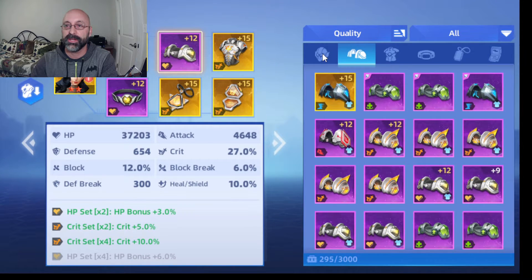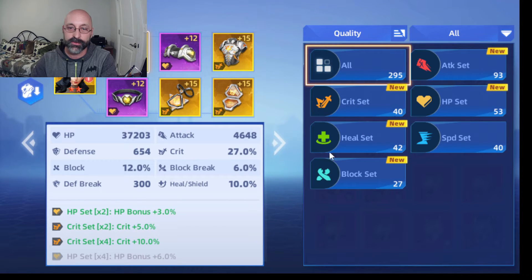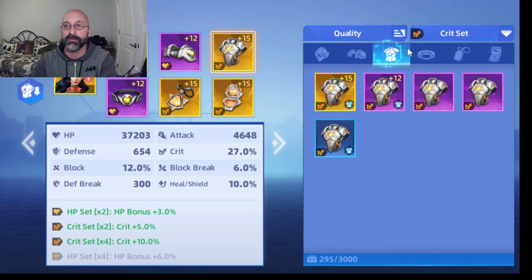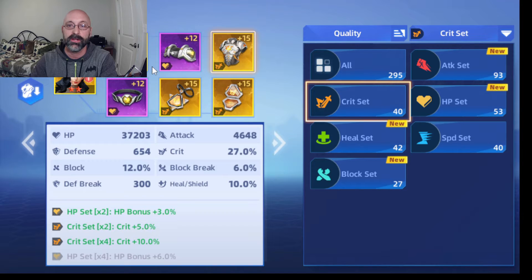Each piece of equipment belongs to different sets that give you set bonuses. For example, the crit set gives you pieces with critical strike bonuses. If you have two crit pieces equipped it gives you plus 5% crit chance, and if you have four pieces it gives you 10% crit chance. I also have two health sets here that give me a 3% hit point bonus. I chose critical strike bonuses for Wonder Woman because she gets bonuses when she critical strikes.